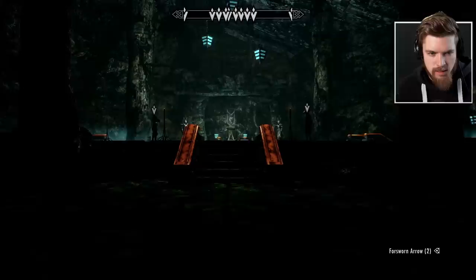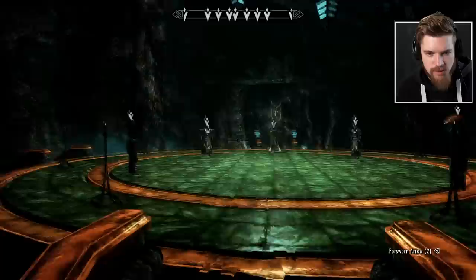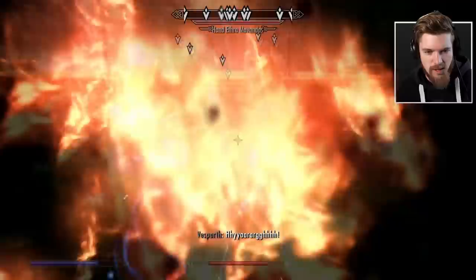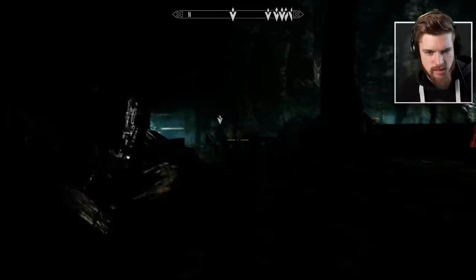It seems like we have a lot of enemies and targets here, with a lot of quest objectives. Who wants to be the first to die? An intense combat breaks out — oh god! We end up dying. We need to be more discreet this time. We're going to use the slow time shout — I think that's the only way we'll stand a chance in this battle.